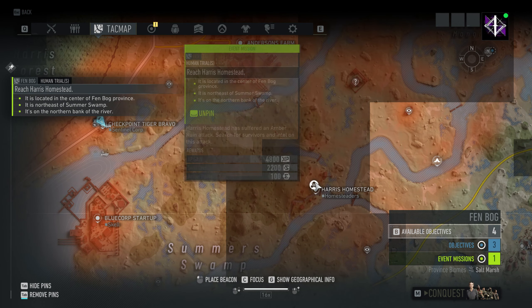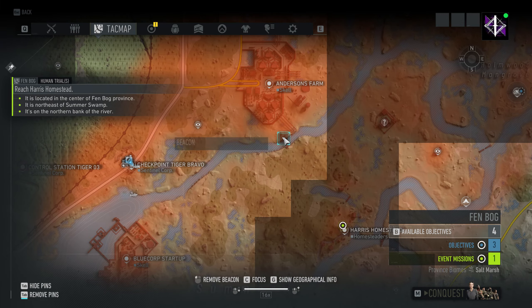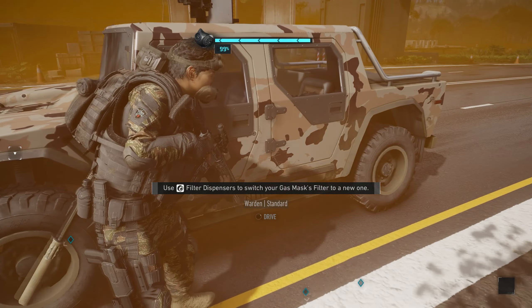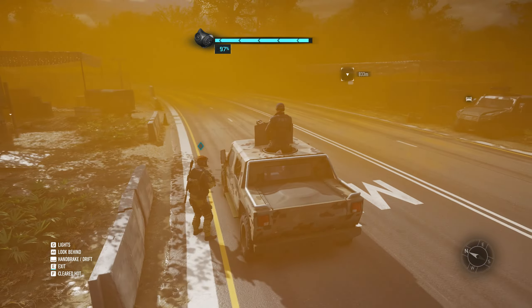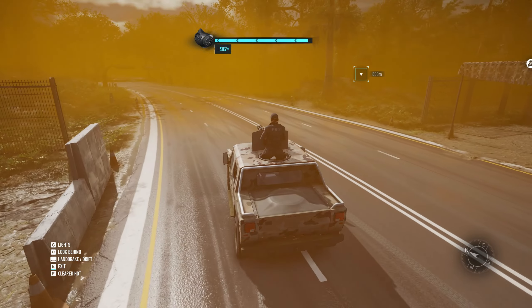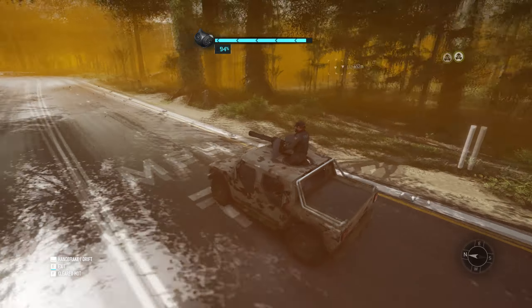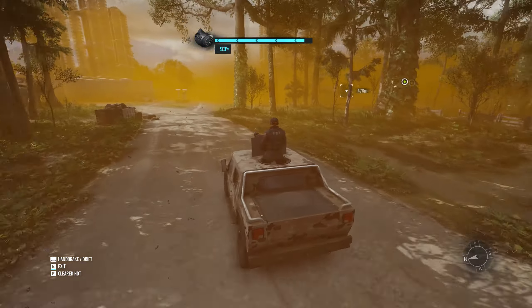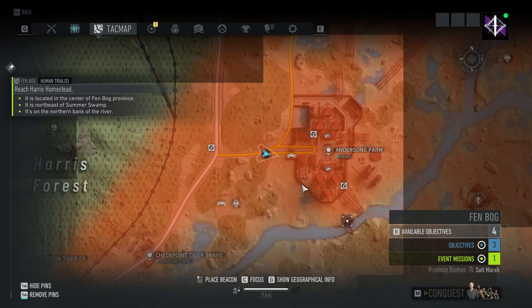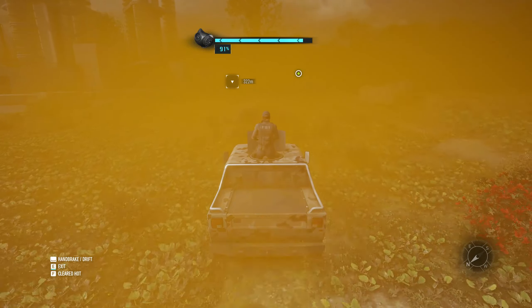There's some baddies. Got some baddies. Here we go — let's refill our gas chain of filters. I think there's our limited uses. Since we're going to carry three gas masks at a time, we gotta be a little bit careful. We gotta go to the Harris homestead. Harris homestead has suffered an Amber Ruin attack — search for survivor intel on this attack. The best way to get through is probably to head to this bridge right here and make our way over there. Let's go everybody. It's pretty cool that you're stuck with the Rainbow Six Siege team members — they'll swap out your default teammates. Pretty cool.